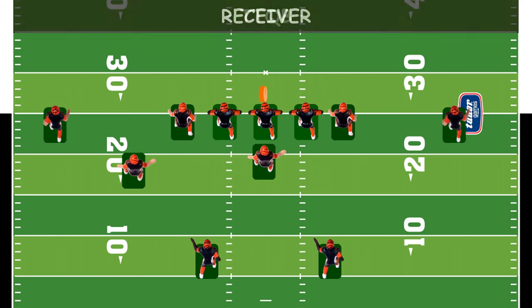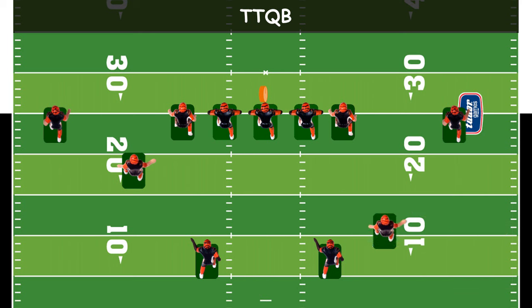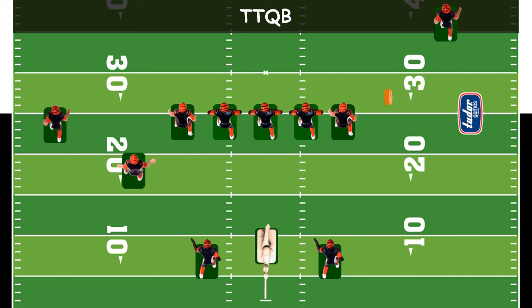There's also a special player, the triple threat quarterback, or TTQB. He can run, throw, and kick the ball. We call it many names. When on the field, we call him player. When we pass, we call him passer. When we kick, we call him kicker or punter. The offense is now ready. On to the defense.